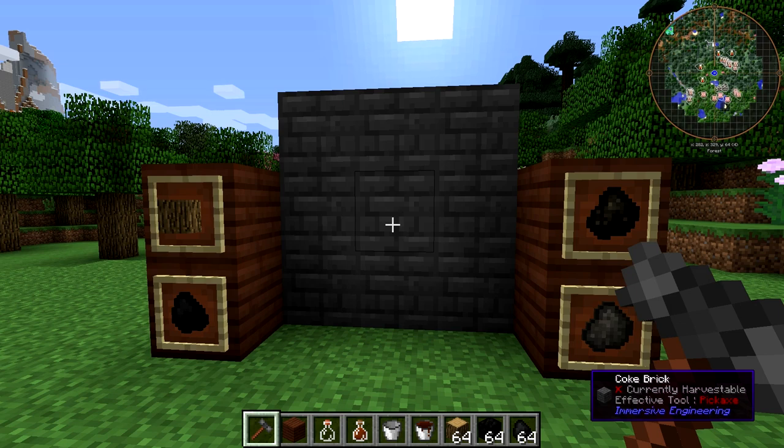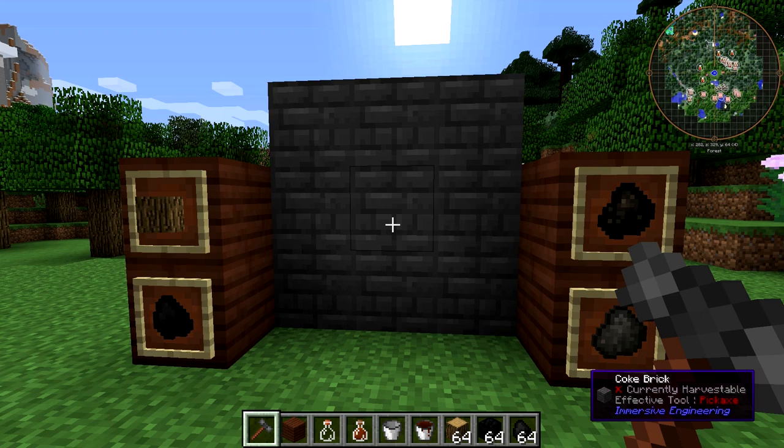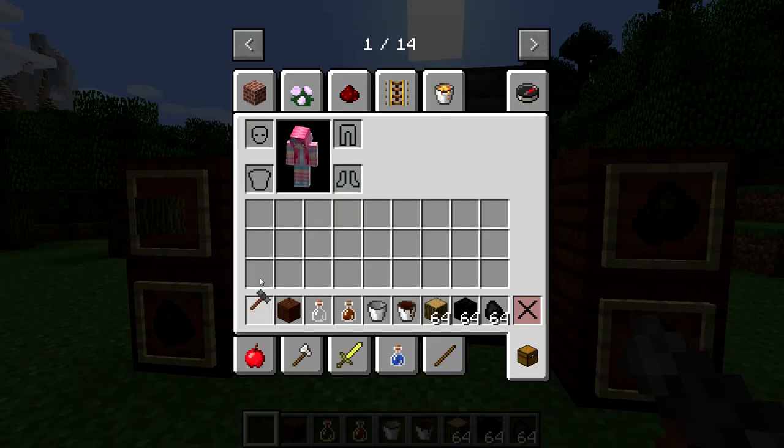You notice it's not a Coke Oven yet — it still says Coke Bricks. Well, if I right-click this with the Engineer's Hammer, now it's a Coke Oven. Remember, you need the Engineer's Hammer, which I showed you how to make in the previous episode.